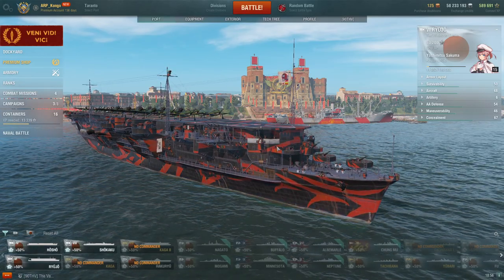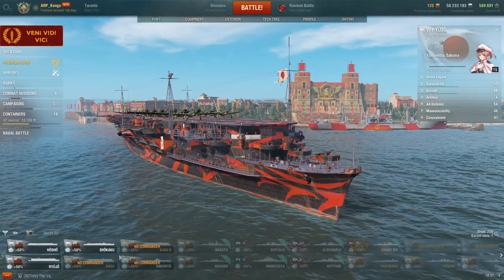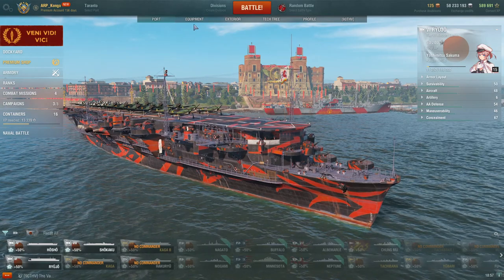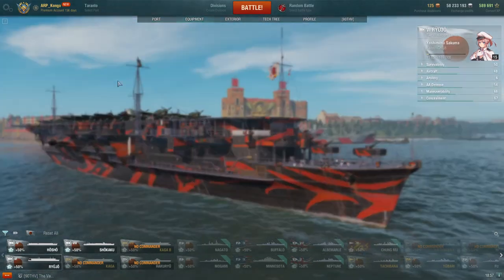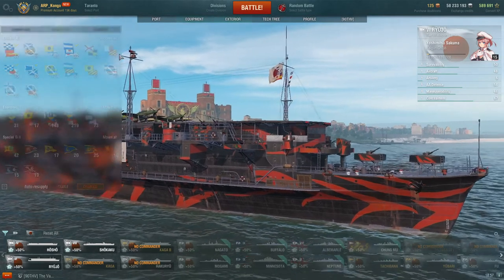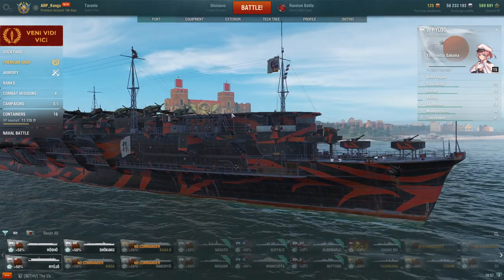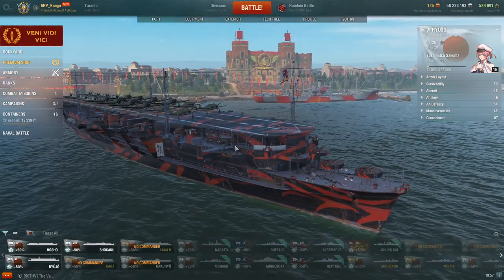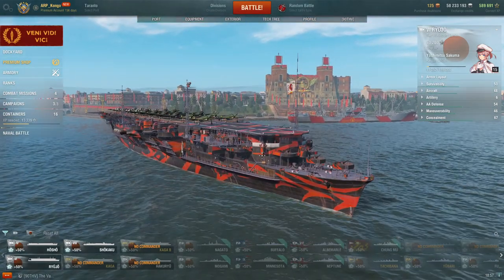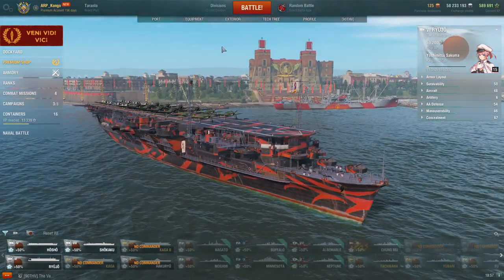Howdy folks, ARP Congo here. Today we're going to be looking at the Japanese Carrier Tech Tree line. This is going to be a simple guide on how to carrier, essentially. We're going to go over equipment, in what order you should upgrade, upgrades, commander skills, signals, and then we'll take it out for a quick game and see how I would play that particular build or carrier in any given situation. For the start, we're going to be talking about Japanese Carriers — in this episode, the Ryujo, the Tier 6 Japanese Carrier.